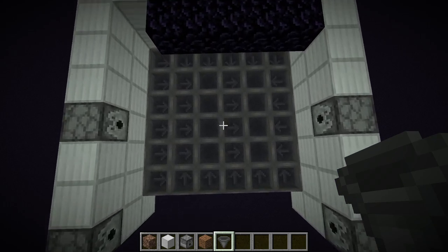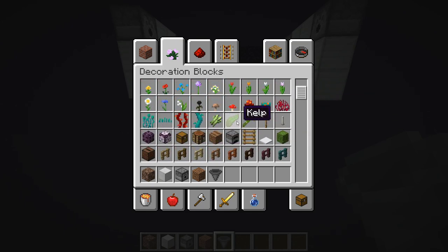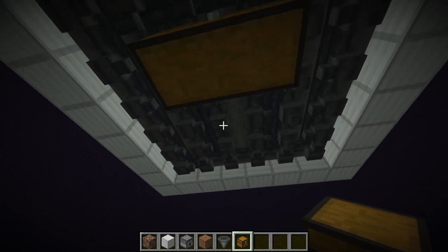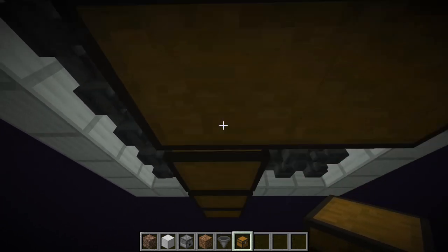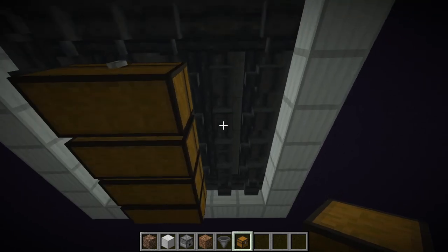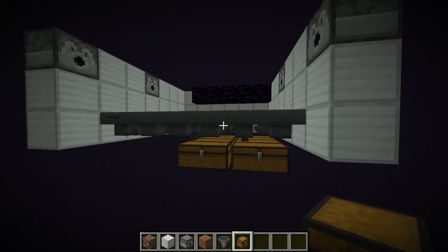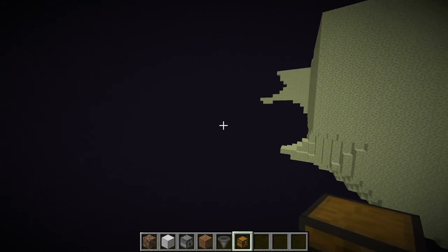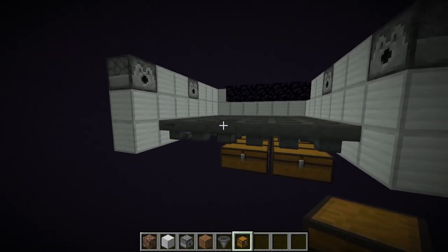You can do any type of hopper pattern you want. The only thing to keep in mind with your chests is you need to make sure there are no chests occupying these two blocks, which are going to be north of the farm — or, in other words, the left side if you're facing from the island. These are going to be my temporary storage; you can do whatever you want with your storage — have it go into droppers, water streams, or a huge storage system, whatever you want to do.